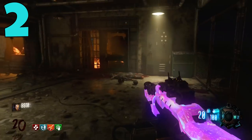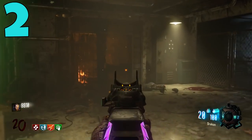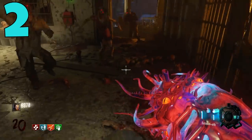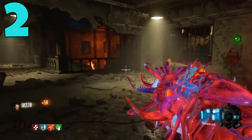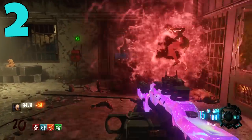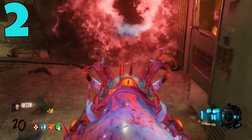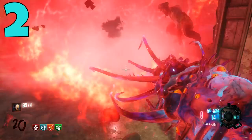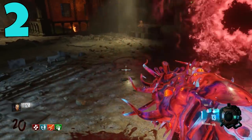Let's start with the Shadows of Evil version because that's where the Apothicon Servant first appeared in COD Zombies. When the map first came out, the Apothicon Servant had an upgrade glitch where you could Pack-a-Punch it and get the upgraded version. With the upgraded version this gun was absolutely untouchable — nothing even came close to how good it was — but eventually they patched that.